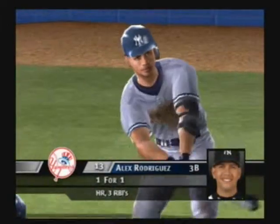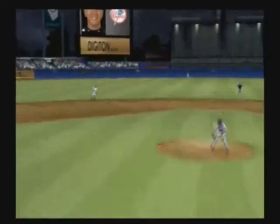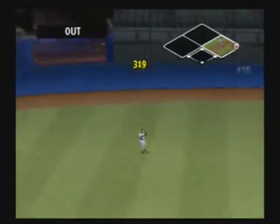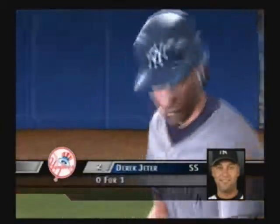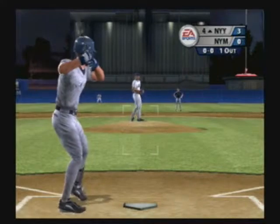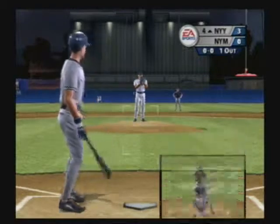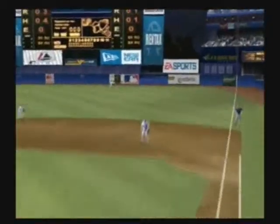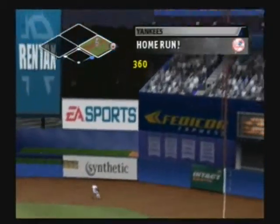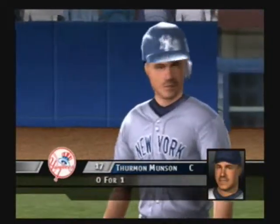Stepping in with three RBI already, Alex Rodriguez. First pitch swing and a fly ball to center field. Catch made by Beltran — the hitter just put too much loft on that ball, giving the fielder ample time to stroll over and make the play. Ball to center field — this one's got a chance. Home run! And the ball just kept going and going and going. Sweet work on the solo.